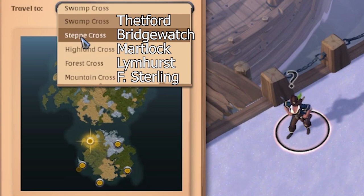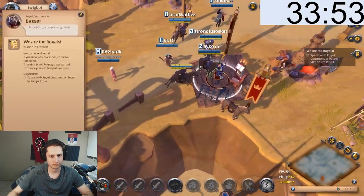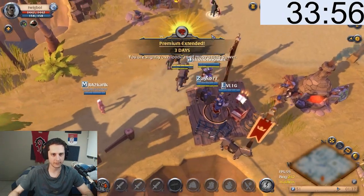At the end of the tutorial you choose what city you go to — it doesn't matter, just pick whatever you like. Talk to the NPCs and you get three days of premium. Three days of premium!